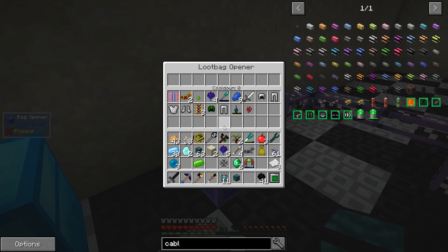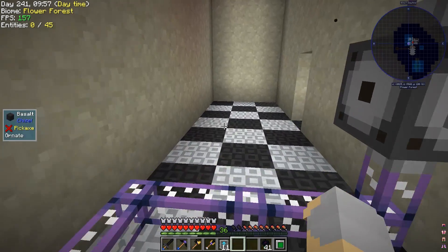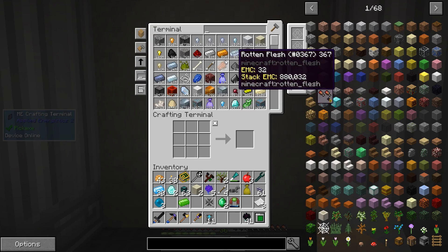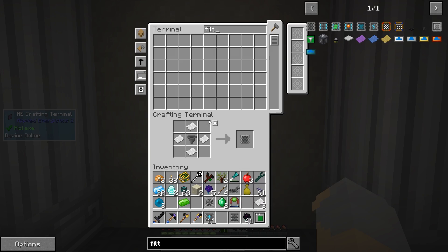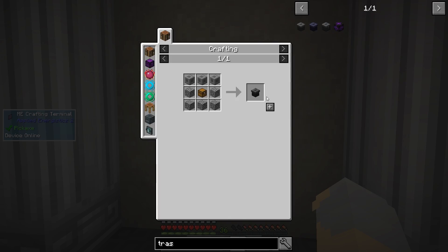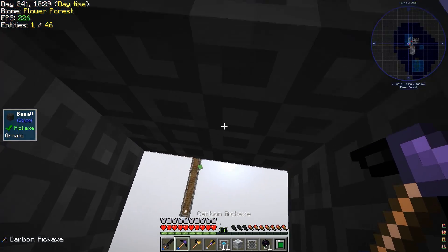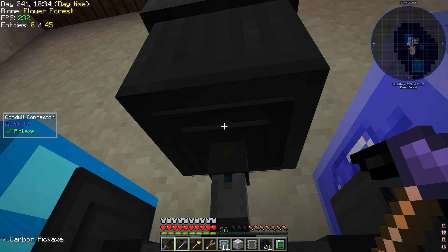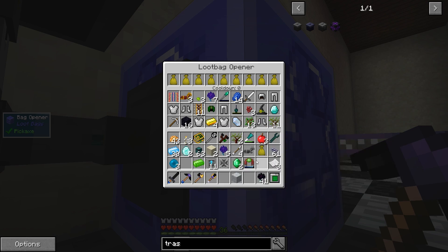Now we need an item conduit. We're gonna get a lot of junk that we don't necessarily want. Here's what I'm thinking — let's grab a filter, let's grab an item filter, and let's make a trash can. I actually already have one, even better. We'll put a trash can right here. We'll say insert priority minus one — actually we'll say insert priority two, and we'll put the item filter on there. We'll put that here — for now let's just dump whatever I can over here.